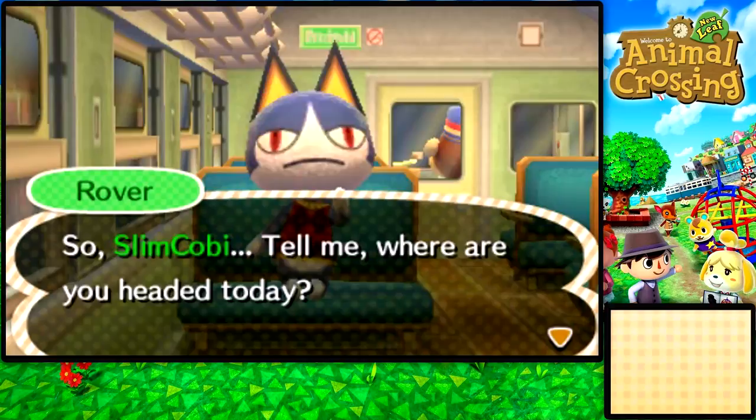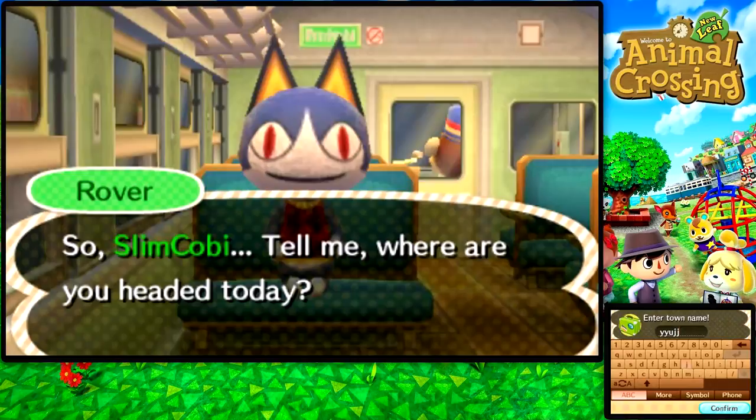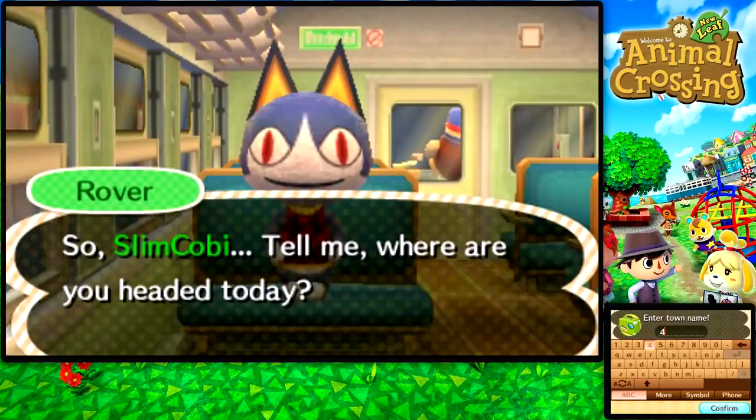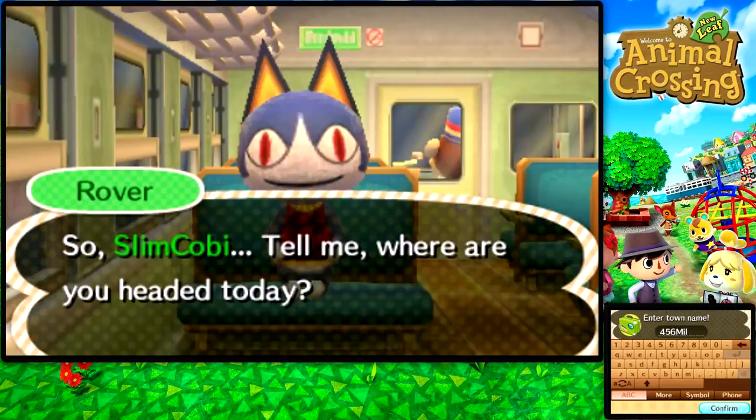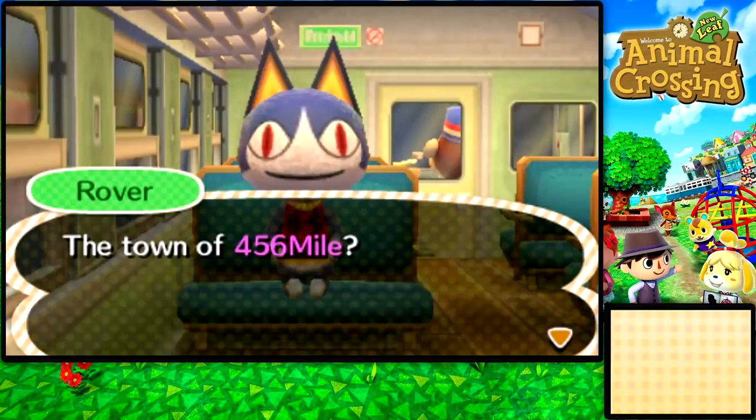So, Slim Kobe, tell me — where are you headed today? I decided I was actually going to name this town like Kobanermiteville or something like that, but sadly there is a limit to how many characters you can actually use. So I decided to settle upon another little Eminem reference, and that is 456 Mile — instead of 8 Mile. So the town of 456 Mile. The NPC responds: "456 Mile? Don't think I've heard of it. I wonder where it is."